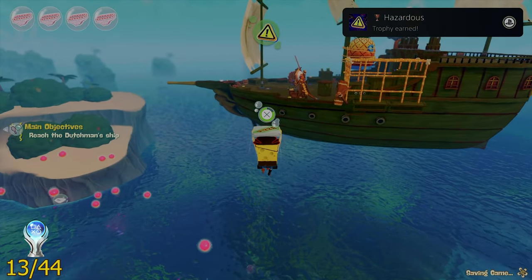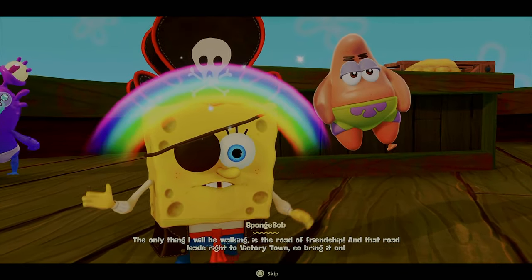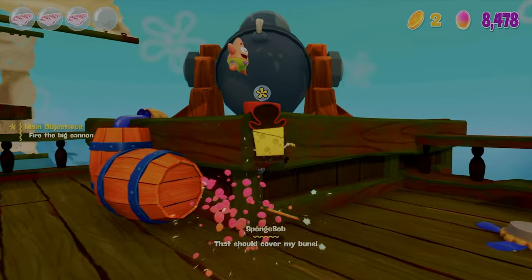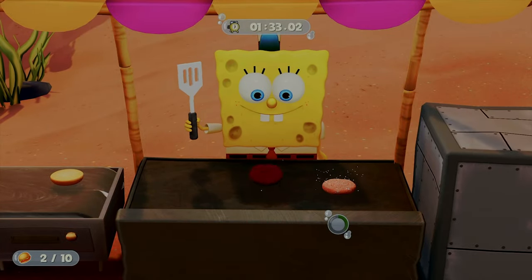The next trophy I unlocked was called Hazardous, and I got this by defeating 25 ninjas using hazardous environmental objects. After that, I got a trophy called First Mate by going through all of Pirate Lagoon and rescuing my house, Larry the Lobster, and a few others.